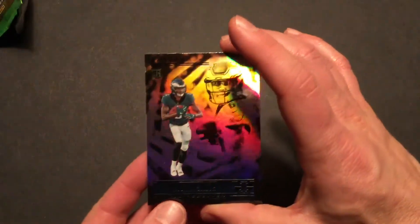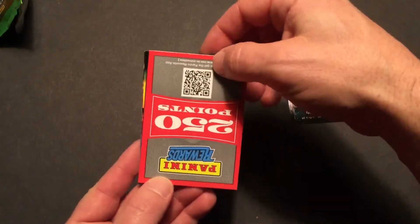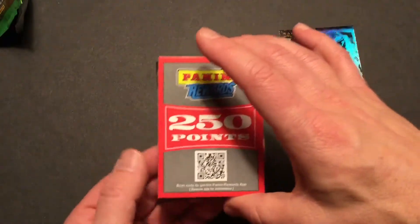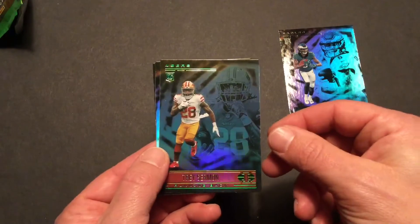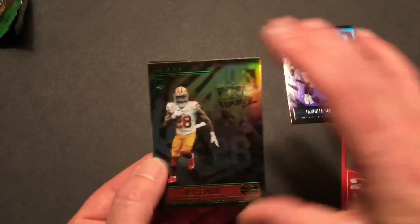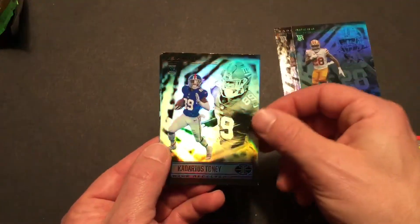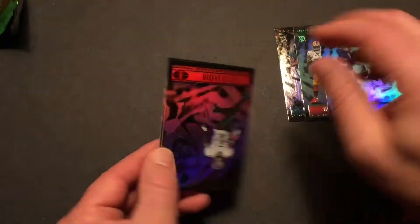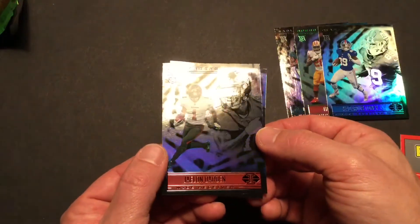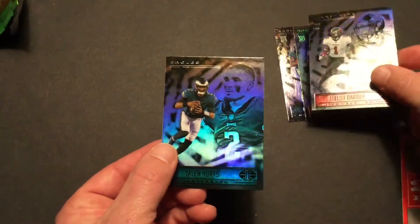We'll start off with a little DeVonta Smith — it's a nice start. And we've got some Panini Rewards points; I'd rather have a card, but I can deal with that. Trey Sermon did not have a great rookie year. Elijah Mitchell is the guy there in San Francisco. Kadarius Toney — so we've got three rookies right off the bat, and another one: Darden. And then a Jalen Hurts. Not a bad pack, all in all.